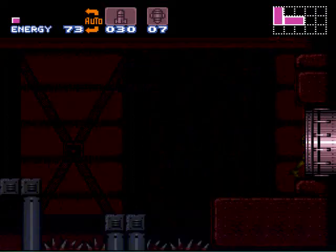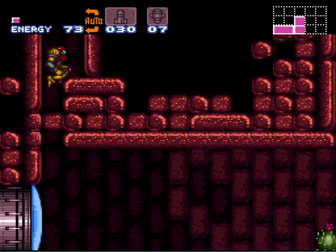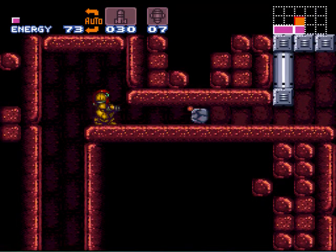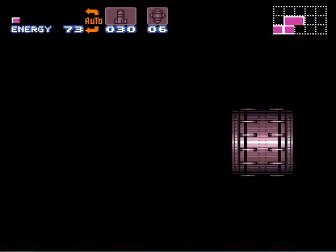We're going to get another early item, and that's going to be the Spacer. So instead of having the high jump, we're just going to wall jump up this area here, shoot through, and grab the Spacer.